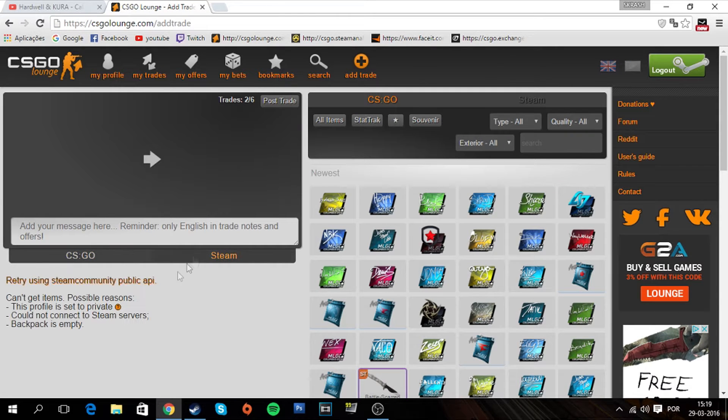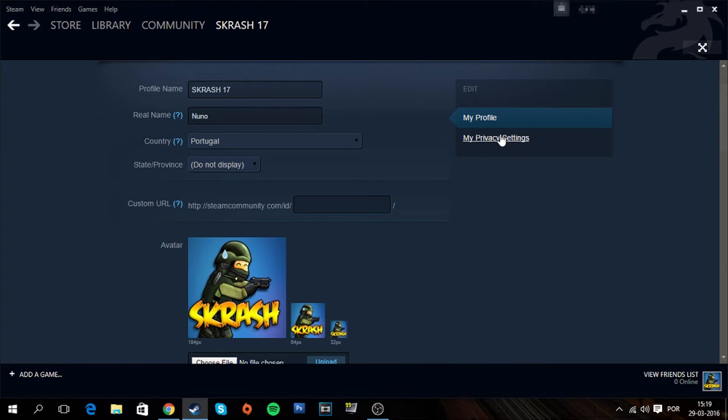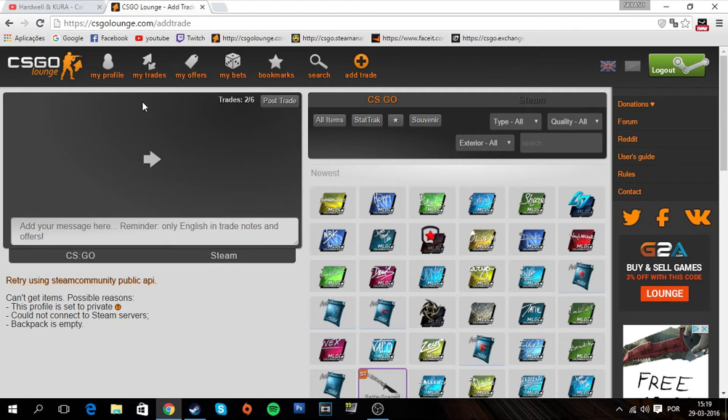First of all, you need to have your profile set to public. If you don't, come here to 'Edit Profile', go to 'My Privacy Settings', and under inventory choose 'Public'. If you don't have this set to public, it isn't going to load your Steam inventory.